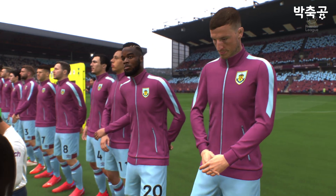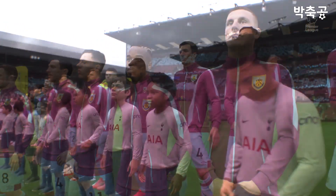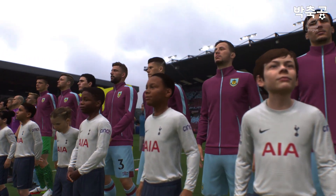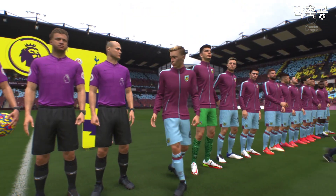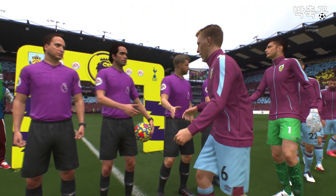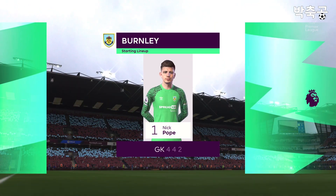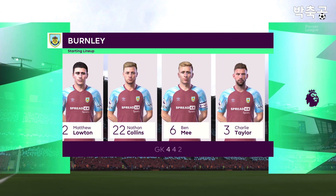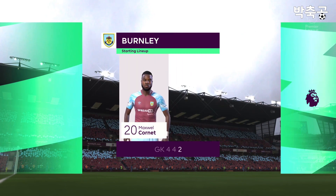Charlie Taylor. Number seven, Johan Berg-Gudmundsson. Number eight, Josh Brownhill. Number four, Jack Cook. And this is the initial eleven for Burnley. I think they have a nice balance to their team: a solid back four, two holding midfielders, three creative players in advance of them, and a mobile centre forward. It's a good team.